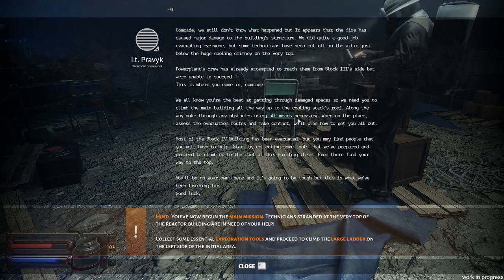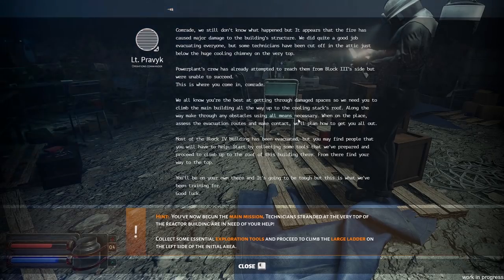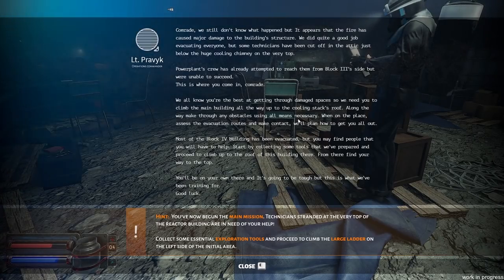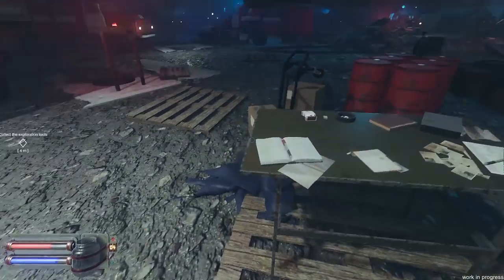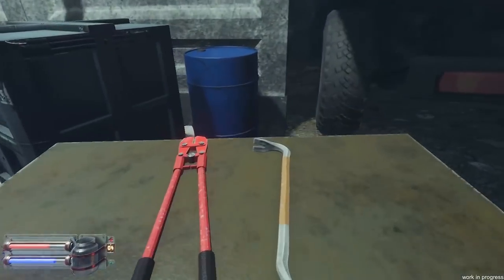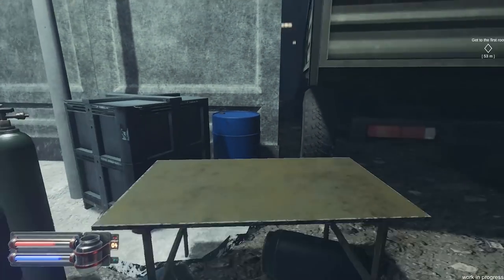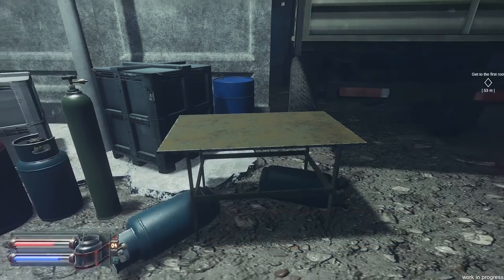Most of Block 4's building has been evacuated, but you may find people that you'll have to help. Start by collecting some tools that we prepared, and proceed to climb to the roof of the building. From here you'll find your way to the top. You'll be on your own and it's going to be tough — this is what we've been training for. Good luck. We gotta get the orders on the table. There we go — a bolt cutter and a crowbar.